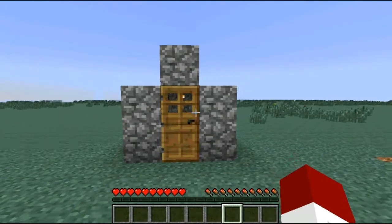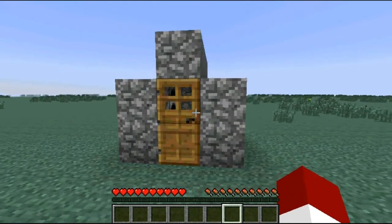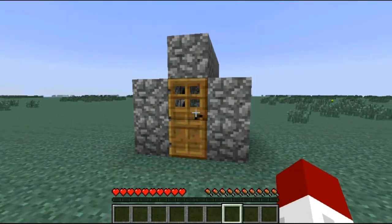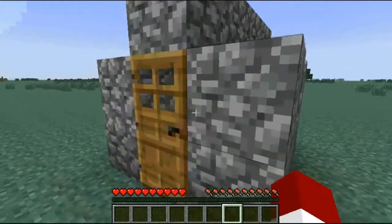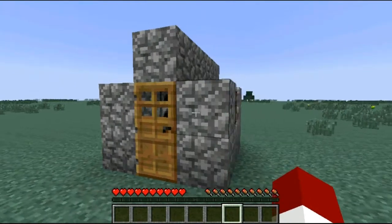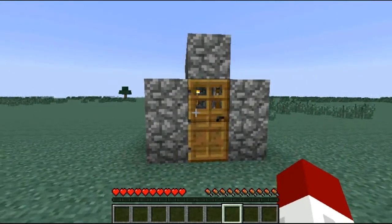If you're on a PvP server and you're in a jam, someone's attacking you and you need to build a house but you don't want to tunnel into the ground — because that's totally cheating — then you do this. They will run from you. If someone's attacking you and they see this, they're going to be like, 'this guy knows what he's doing, I'm going to stay away.'